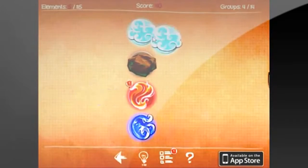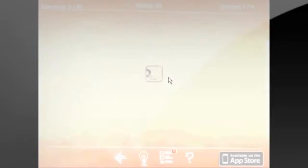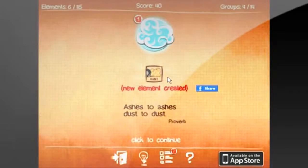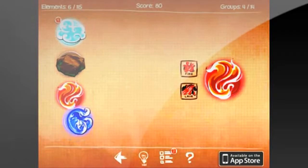So to sum this up, you pretty much start out with four elements: air, earth, fire, and water. And then you combine different combinations of elements to create new elements and so on until you have a large collection of different kinds of elements.